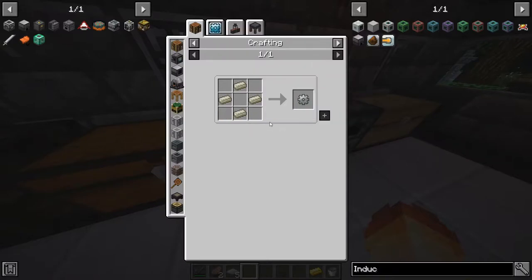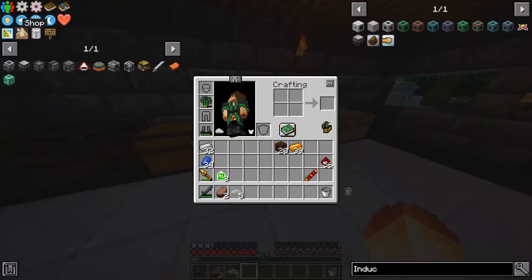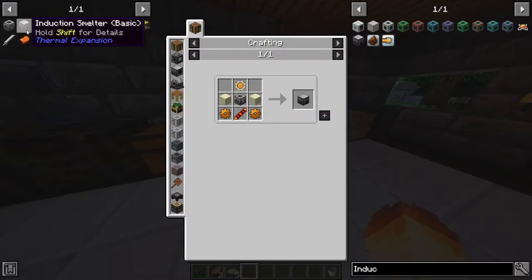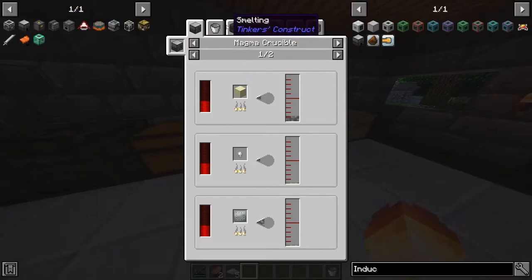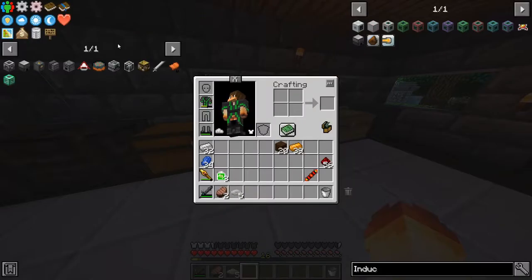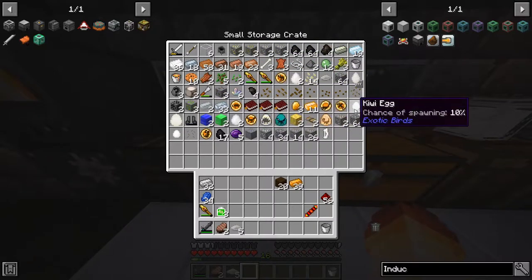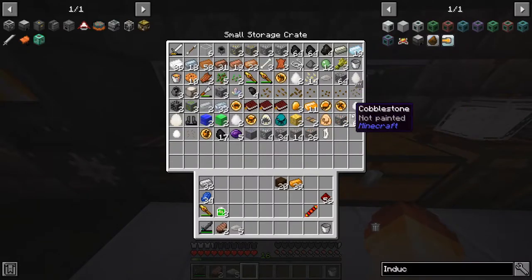The induction smelter is gonna require invar. Let's see how we get invar — if I remember correctly it's made from iron and nickel. Let me check the recipe: casting molten invar by alloying iron and nickel. So we're gonna have to get nickel. Hopefully we have at least a couple pieces. Looks like we don't have any nickel — that sucks.